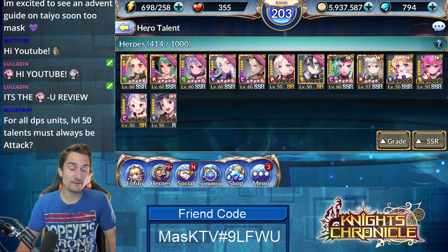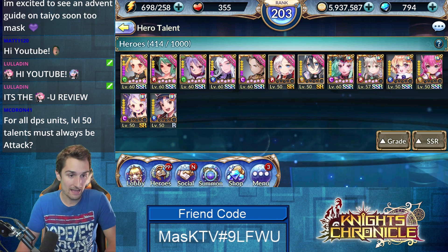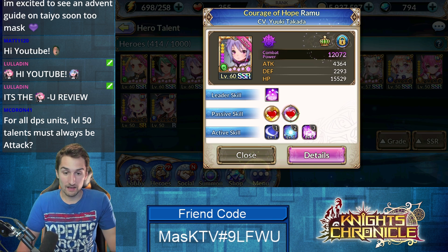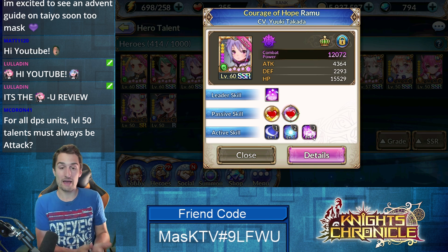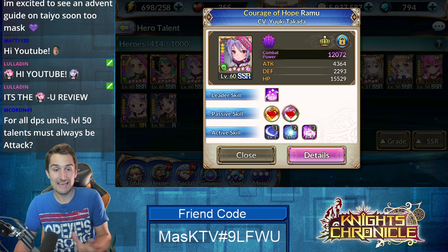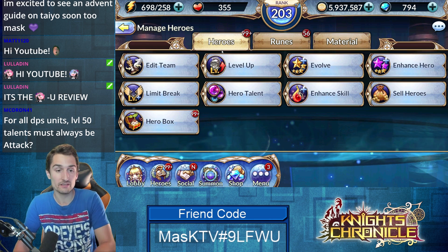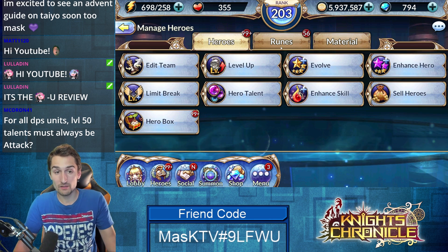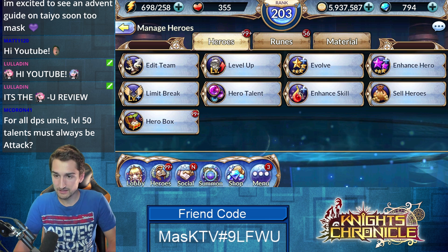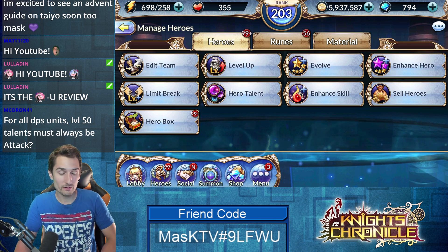There's her talent tree — that's my full explanation of how I've decided on her talents. We went over her runes, talents, and her skills, including which skills we think you should max out. Ramu — I got her like the second day I started playing; I bought a White Knight selector ticket and that's how I got her. She's been one of the staple members on my team ever since. Enhancements and leveling purple stars are universal for everybody — level them up as quick as possible.